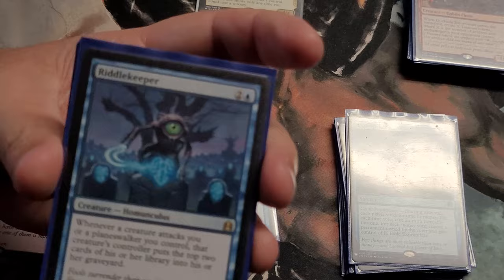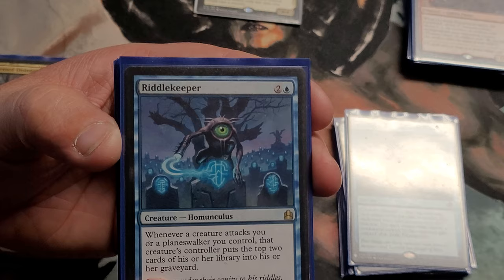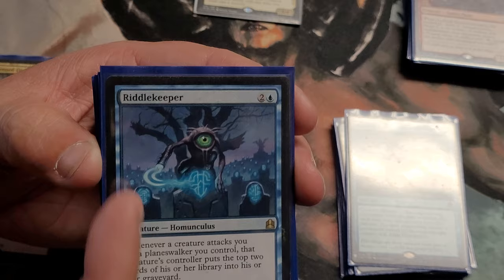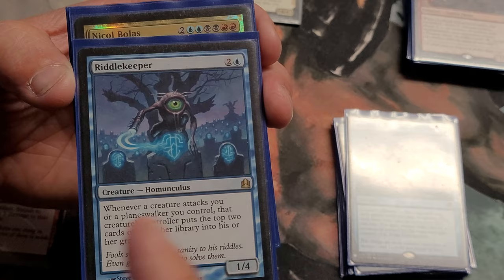Riddlekeeper — this is more for when people attack me or my Planeswalkers, it makes them mill. A three-drop, one four, plus the art is badass. He can take a lot of damage if I have to block with him and stay alive. I've actually beefed him up in the past just to have a big blocker and keep him triggering.